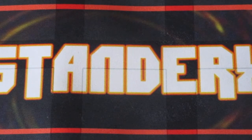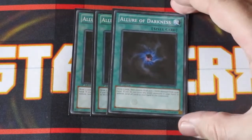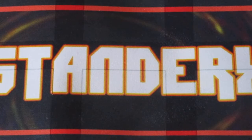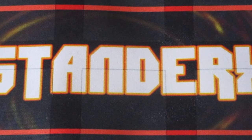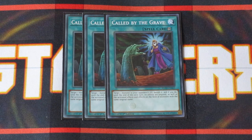Next we have three copies of Allure of Darkness — a natural fit in Blackwing decks considering that the majority of monsters in this deck are all DARK. And of course, three copies of Black Whirlwind. This card just does so much work — searching out the monsters you need to help extend your plays and build your boards to crush your opponents. This deck does fall hard to hand traps, so you want three copies of Called by the Grave — a great card to stop hand traps, but also an even better defensive card by banishing monsters out of the graveyard so your opponent can't activate similar monster effects for the turn.